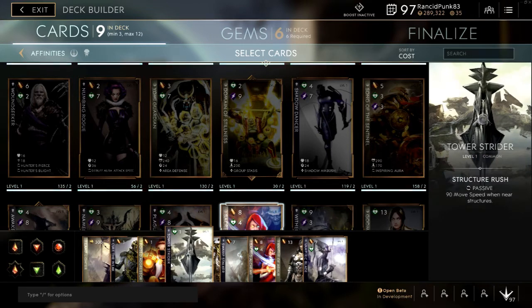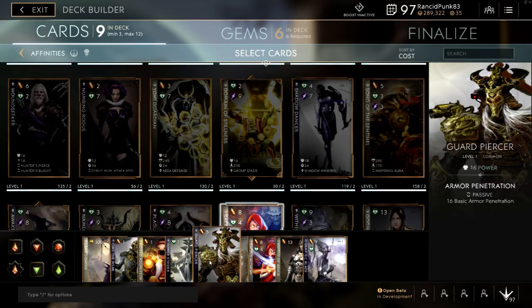We have Tower Strata, which I've talked about before — a very good card. For one vitality cost it gives you 90 movement speed when near structures, so you can dodge attacks a little easier while you're on your tower. Then we have Guard Piercer — it did get nerfed but it's still very good: 16 power, 16 basic armor penetration. It will serve you quite well.